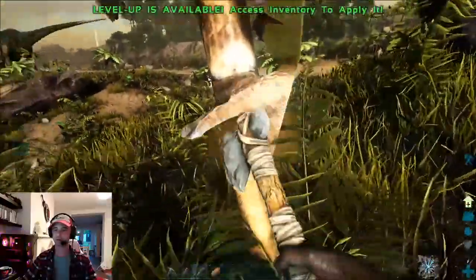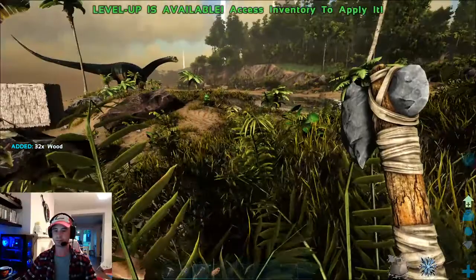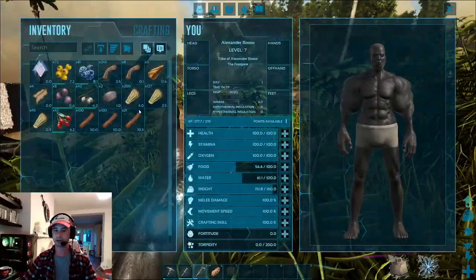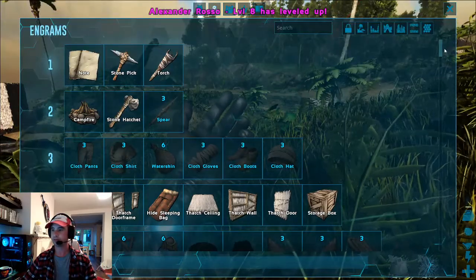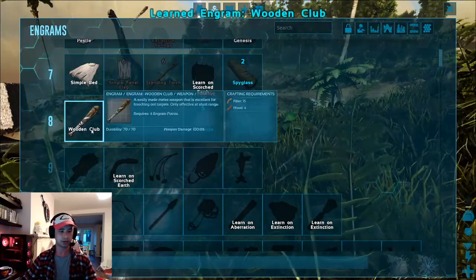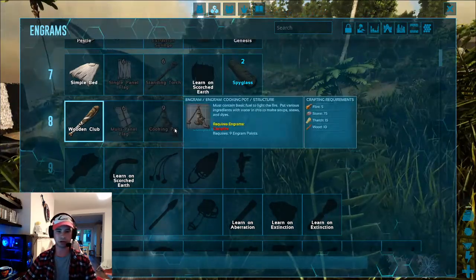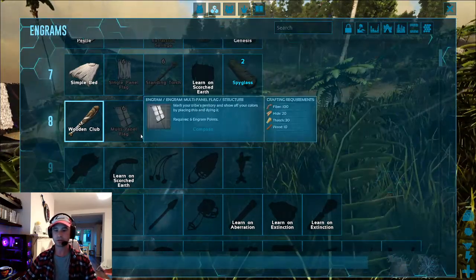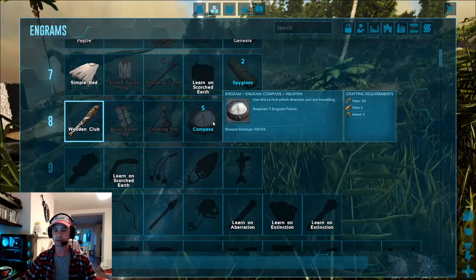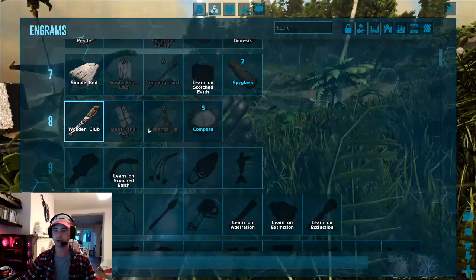You'll notice I've levelled up also from just gathering. You gain experience from various things — crafting, killing or gathering. I'll spend that level point on weight. That now puts me at level 8. At level 8 I learn wooden club, which I'm unlocking because I'll be using it to get some tames later on. It's much better than using your fists for knocking out dinosaurs, and I don't unlock tranquilizer arrow until much later on. You also get multi-panel flag, compass and a cooking pot. I don't really use the compass that much, and the cooking pot I don't use often either — sometimes for making dye, but it's not entirely necessary right now.